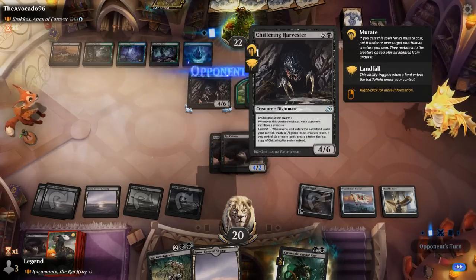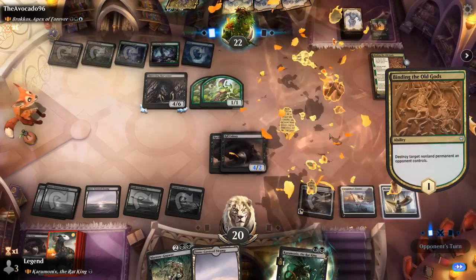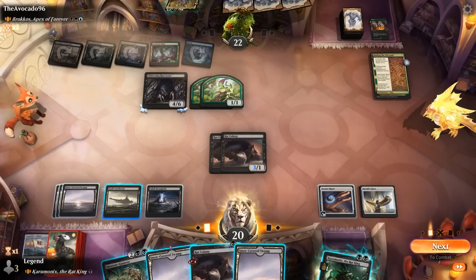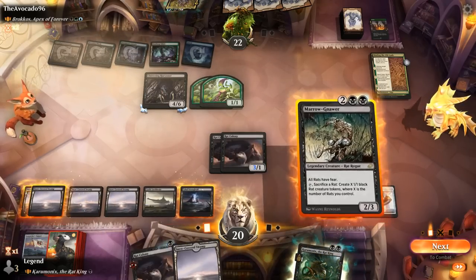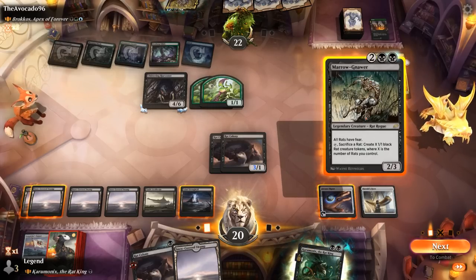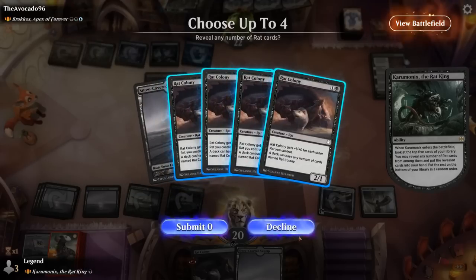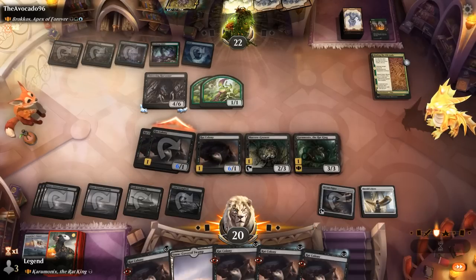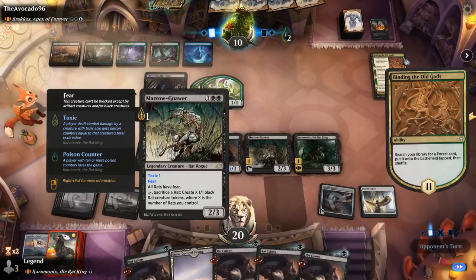Maronar could come in handy to attack past the 1/1s. Our opponent is going to start making copies of Harvesters soon. Binding takes out our Banner — still have Horn at least, revealing a Rat Colony. Cabal Stronghold is close to generating more mana. We play Maronar, Rat King, and Rat Colony. Then we'll have enough rats for Rat Colony to attack with fear and offer a trade for Harvester. Rats have fear so the tokens can block — opponent falls to 10. Maronar, if it gets a chance to activate, can also make an army of 1/1 rats.